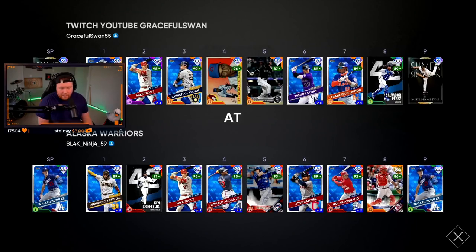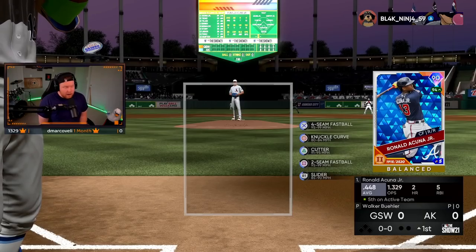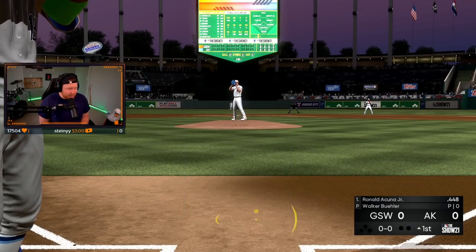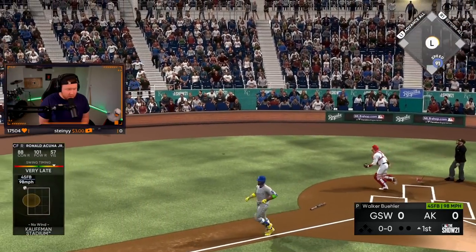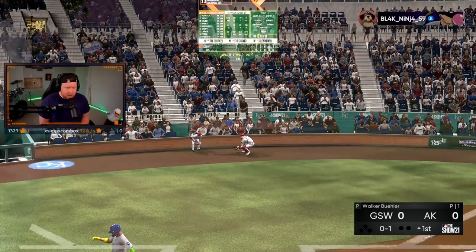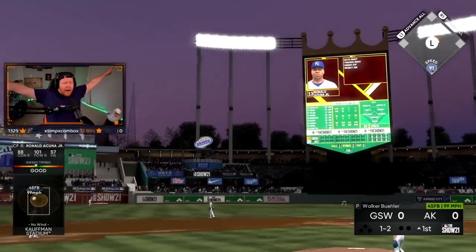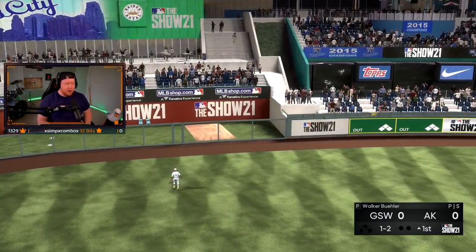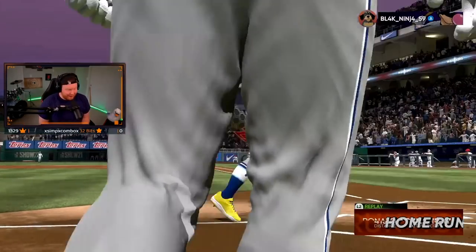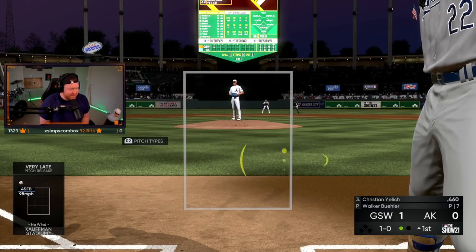We're going against Walker Beeler with a full diamond squad — he's 31 and 30, he's played so many games. This will probably be our last guaranteed game on All-Star. Acuña is back in the lineup, way up versus righties, got over 100 power. 73 degrees game time temperature tonight. Let's go — leadoff bomb for Acuña in his debut back in the lineup!